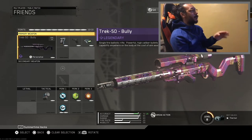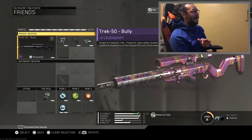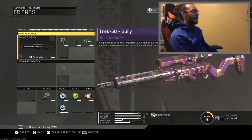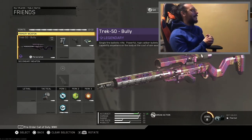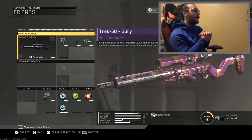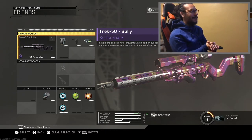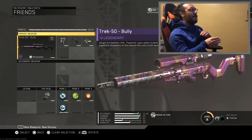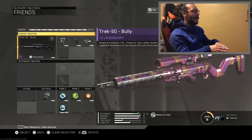So once again, this was the Trek 50 Bully. I just played one map — I didn't want to play more. Accuracy is at 90? I don't know about that. There's no way that accuracy is at 90 — that's bullshit. Anyways, it's a break action. We're gonna end this here. This weapon has to be one of the worst weapons in Infinite Warfare. Trek 50 — I'm not a fan of this weapon. It doesn't even make the list — it's off the list, it's on its own list.